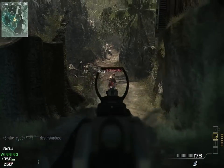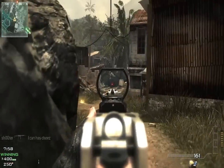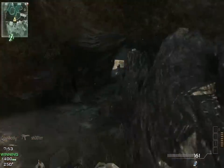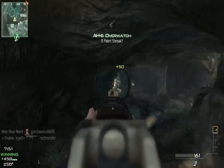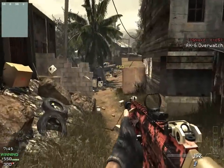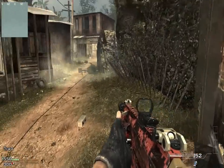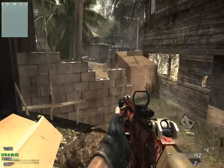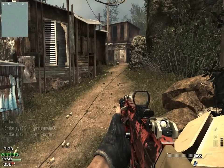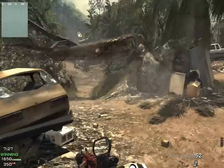I get a two kill. So basically what you're seeing is I've got the Predator Missile, took somebody out with it, got my helicopter up in the air, and I got my AH-6 Overwatch up in the air.